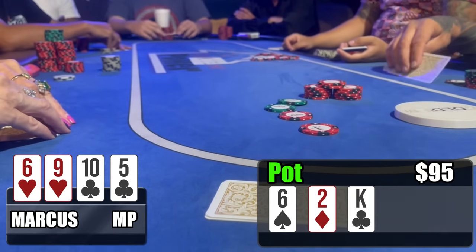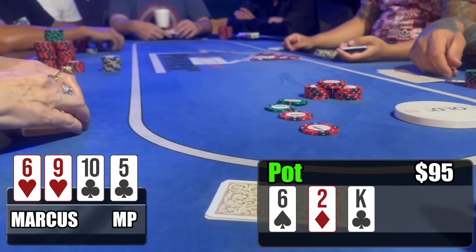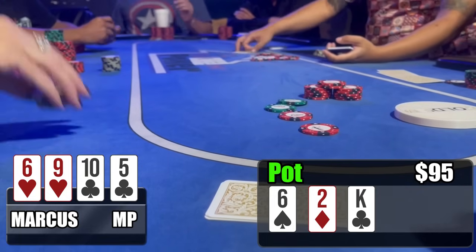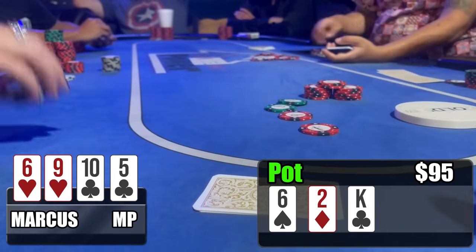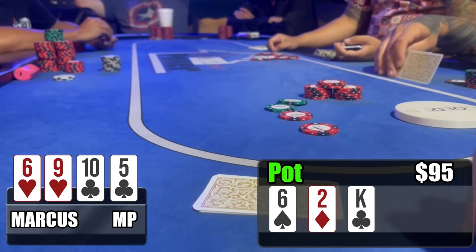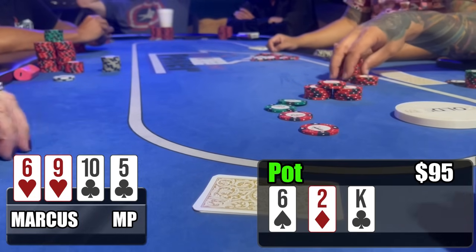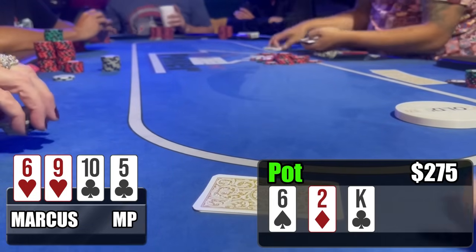If he has aces, which is what I'm putting him on, I'm very live against that hand — live enough to call $60. I make the call for $60; my degen fellow friend in the cutoff calls for $60 too. $275 in the middle — that would be a good one to win. Turn comes and it's a beautiful six of diamonds, giving us trips! I go all-in because I don't have too much behind at this point.